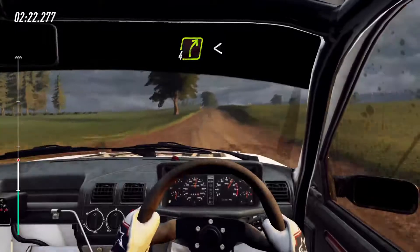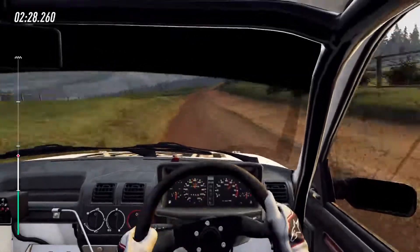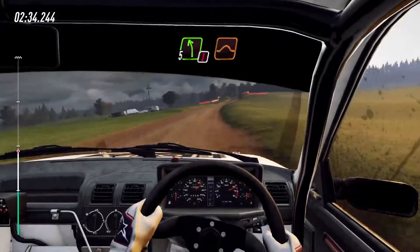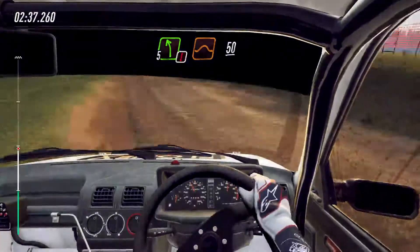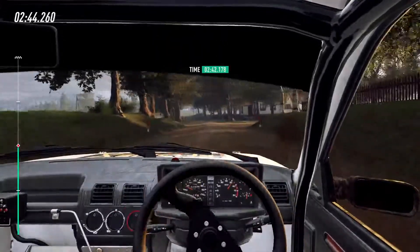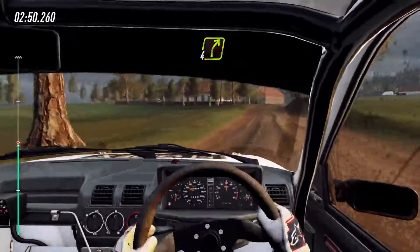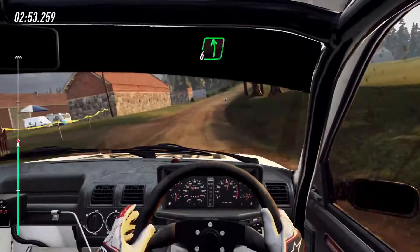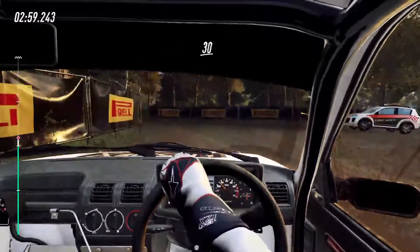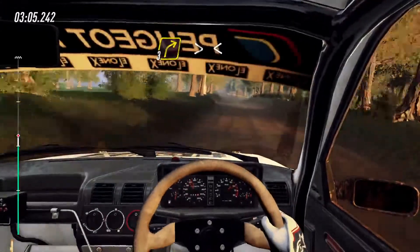4 right, extra long, opens flat of a crest, into 6 left. Into 6 right, into caution, 5 left of a jump, 50. 6 left, very long, tightens over bump, 50. 4 right long. Into slow, 6 left of a crest, 30, turn 1 left, don't cut. 30, 6 left, 100. 3 right long, tightens, locks outside.